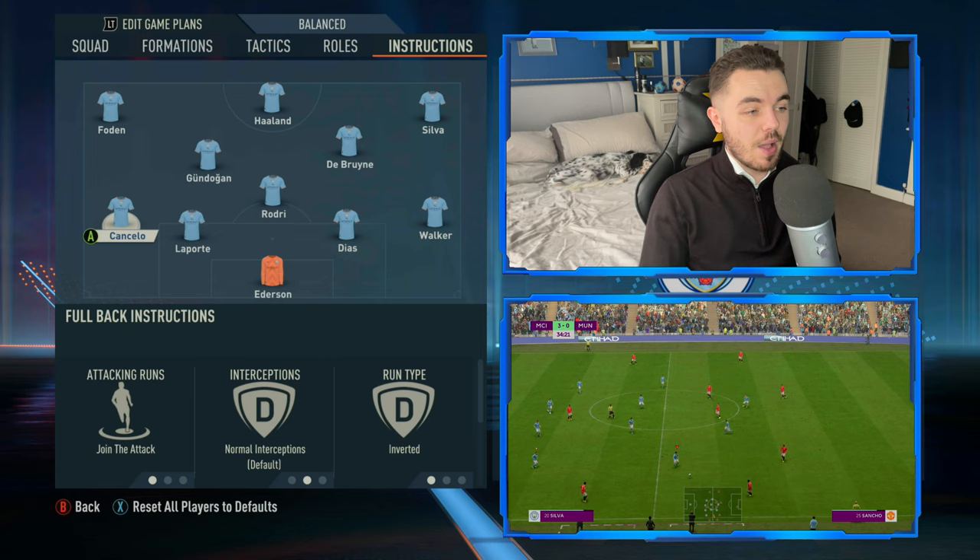Jadon Sancho with plenty of support. De Bruyne - cross could be useful, but he wasn't messing around with the clearance. In the end nothing to worry the keeper about and it's gone out of play - goal kick coming up.